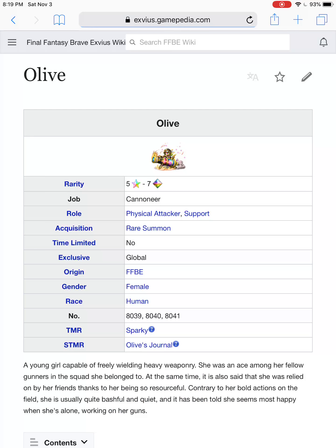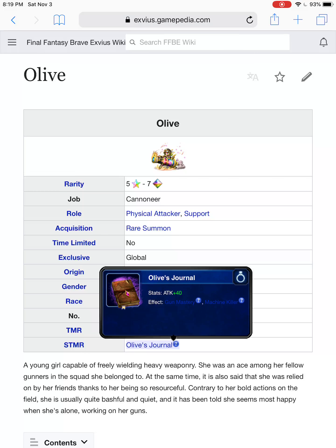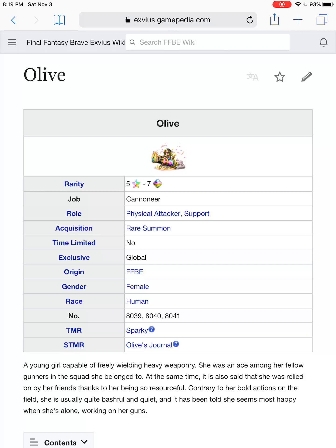Moving on: Olive. Her super TMR with gun mastery and machine killer is built almost specifically for her, but attack 40 and machine killer on any unit is good. If you're running up against a mech or a machine and it's weak to Lightning, you go to Olive every time. She does have a fire-Lightning elemental debuff of 100%, but it requires that she sack herself. She was an absolute star for the Omega trial. Unfortunately, she's kind of fallen out of favor now that Hyo is in the meta, but if it's a machine weak to Lightning, call in Olive — still playable, but more or less niche these days.